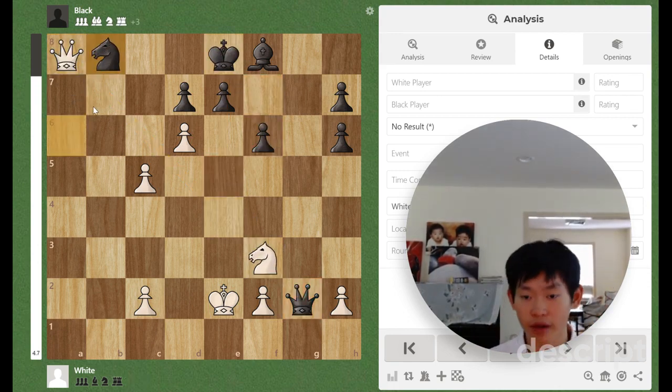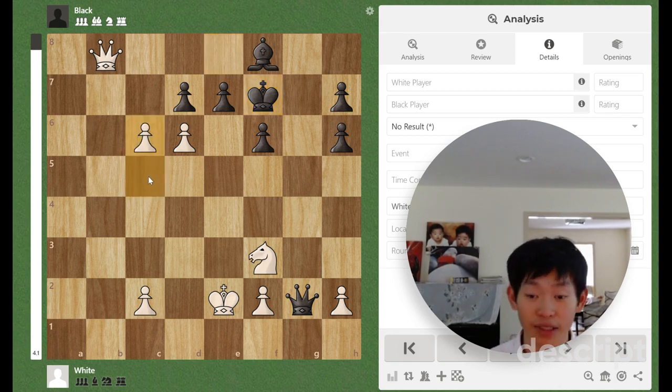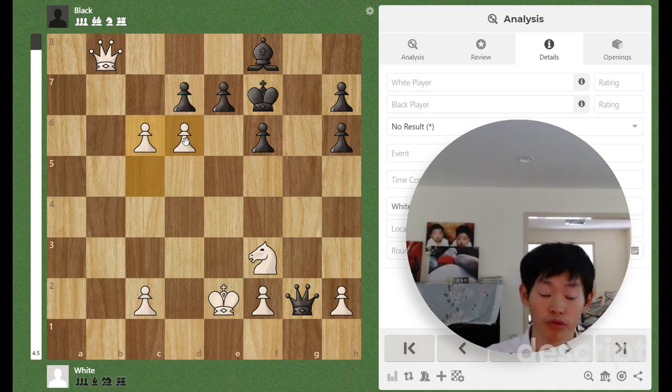The other move, Knight b8 — we just play Queen×b8 check, King f7, and the key idea is to play c6. c6 clears the way for these pawns to promote to a queen, and we are winning.